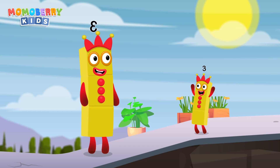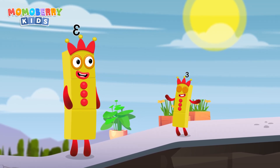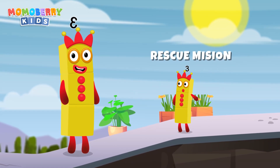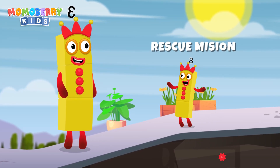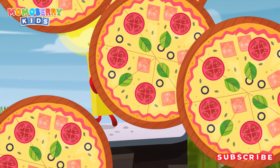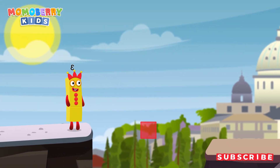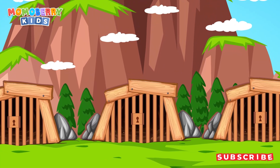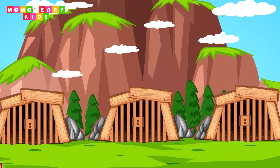For the next challenge, it's a rescue mission! Some number blocks are trapped in three different prisons, but only one of them is the right choice. Choose wisely and set them free — three prisons, but only one is the right choice. Choose wisely to rescue your number block friend.